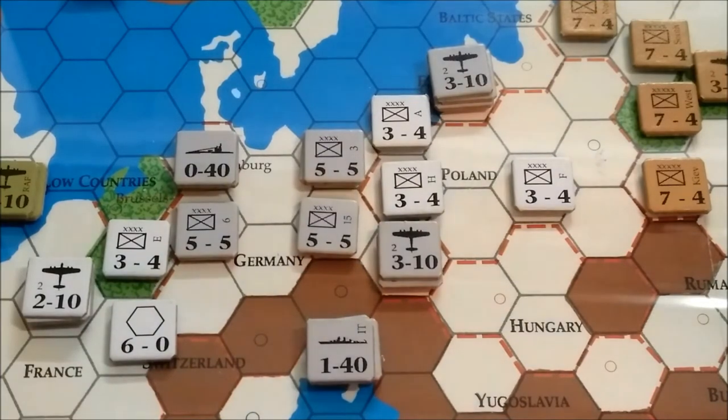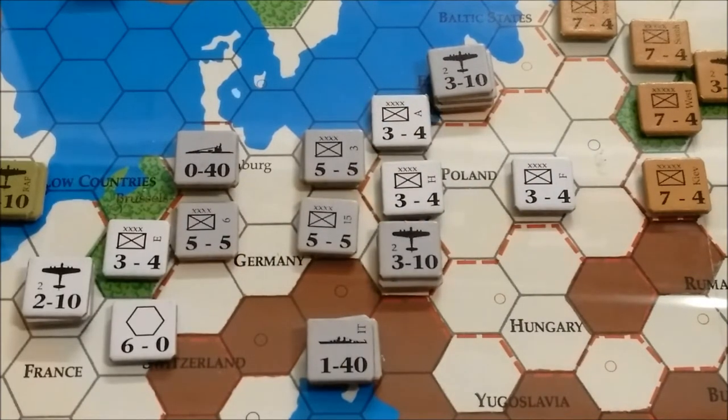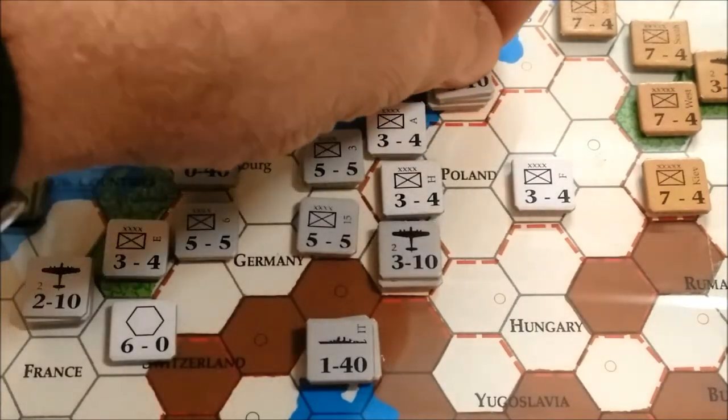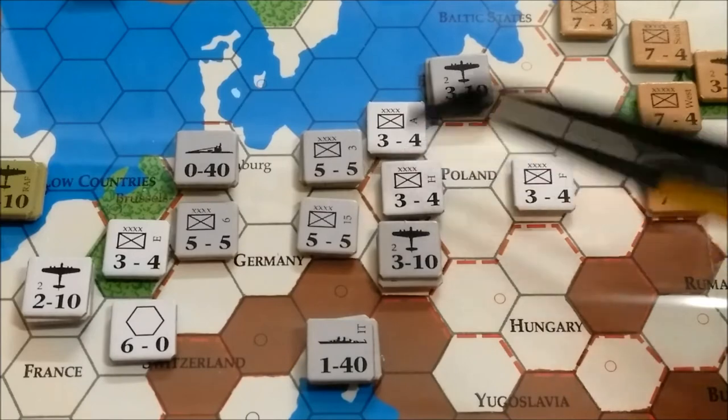The first turn is fall 1939. I'm going to try to play the game as historically as I can. We're starting with the Axis player turn — the reinforcements phase. There are no reinforcements or replacements on the first game turn. I'm going to try for the invasion of Poland. I've set up a Polish forward defense like it kind of was in history. We have a Polish unit here, a Polish unit here, and a Polish unit here.